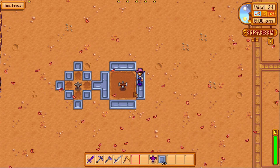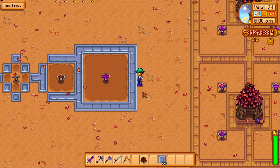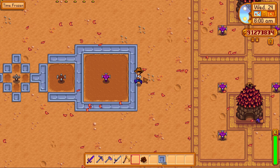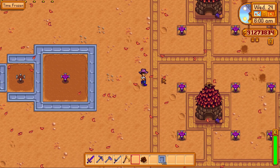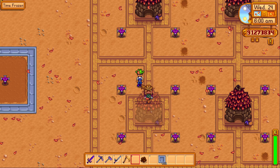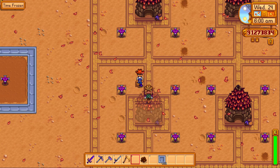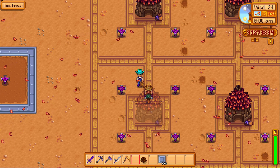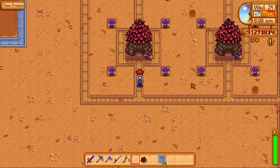Last, but certainly not least, is the iridium sprinkler. It'll cost you one battery pack, one iridium bar, and one gold bar, so it's not cheap. However, it'll water these 24 adjacent tiles that I've hoed out here. Additionally, you can combine them like this to form an AFK farm, which is really convenient if you want to go mining or fishing. You don't have to worry about planting, watering, or growing crops — this will do it for you, so you'll still be getting money while spending all your time doing whatever you want in the game. I'll put a card showing you how to build these AFK farms in the top right corner of your screen right about now.